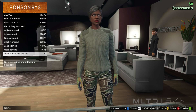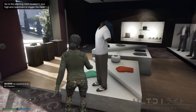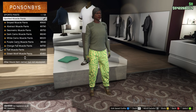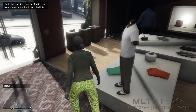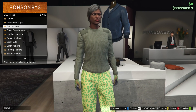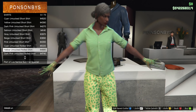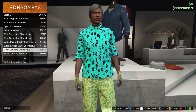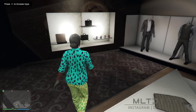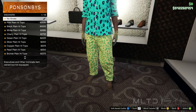In gloves we're going to purchase the light woodland tactical, then head over to the pants section. Go into the sports pants category and purchase the spotted muscle pants, which are the first ones on the list. In the top section go into the shirts category and scroll down until we get to the cyan leopard short sleeve. Then go over to the shoe section, into sneakers, and purchase the pink plain high tops.